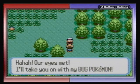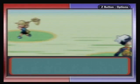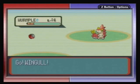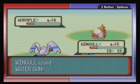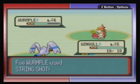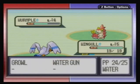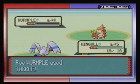Battle! Our eyes met! I'll take you on with my bug Pokémon! Bug Catcher Rick has got a Wurmple. I don't think Water Gun works very well on bugs — maybe it does, I don't know. Nah, it works fine. Wurmple is pretty cute little booger right there. Reminiscent of Caterpie from the first generation.